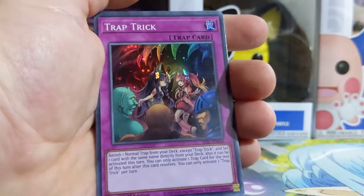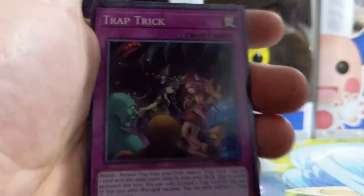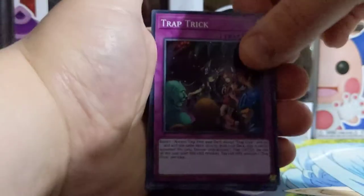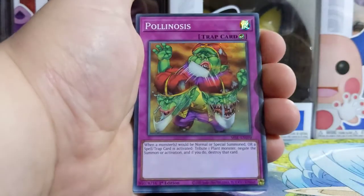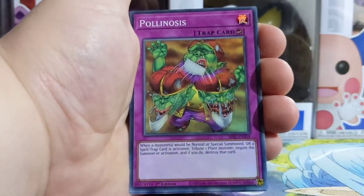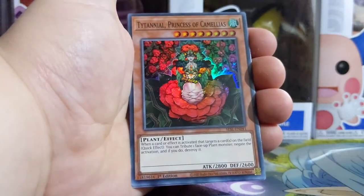So we have Trap Trick. It's pretty cool, I like the Trap Tricks cards, they're pretty sick. I like their set. Oh, it seems like these are all holographics, that's pretty cool. Polanoise? This one's actually a pretty good card. Very playable.